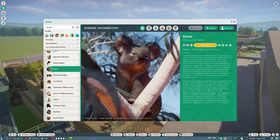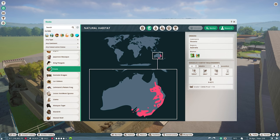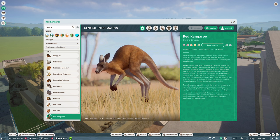Next animal into the zoo is the lovely koala — a great species to add. Only two are needed for the social group and they don't need a lot of room, which is always a good thing. For the interspecies bonus we can put the koala with the red kangaroo — an interesting mix, a big kangaroo with a very small tiny koala.